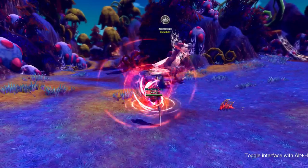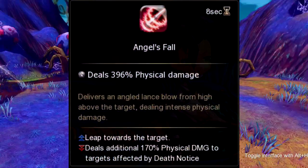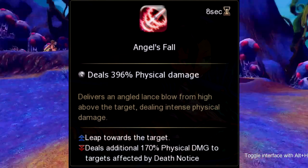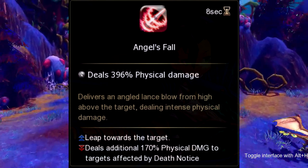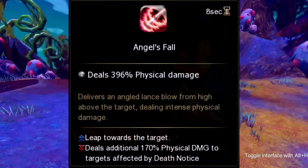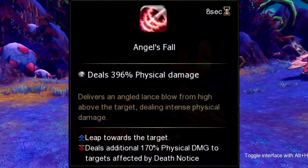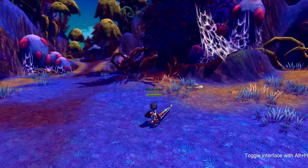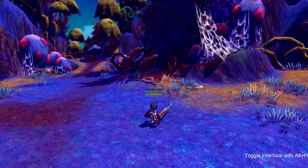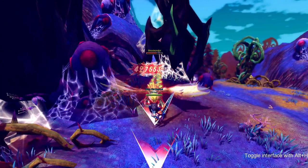Our next skill is called Angel's Fall. Angel's Fall is a leap-to-target skill that deals extra damage if an opponent has death status on them. I do want you guys to be careful when using this skill if you're a controller player and you don't like to lock onto opponents, because this skill takes a running start before actually leaping, so there's a slight delay. For controller players, I guarantee you want to lock onto your opponent if you're aiming to successfully hit them. This skill goes on cooldown for 8 seconds.